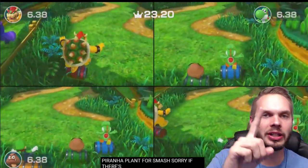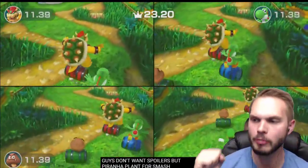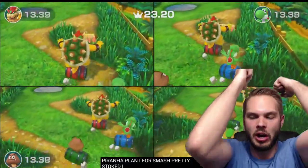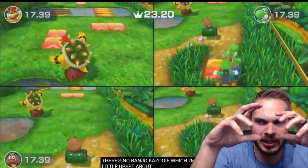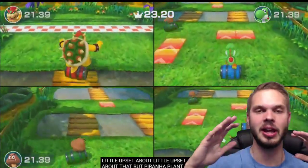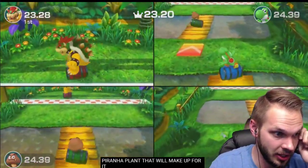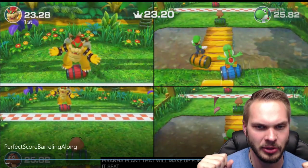Tip number one: anchor your arms down. I have an armchair where I put my elbows on a rest, and that way just my hands will move instead of my entire arms. Because some people are doing all this crazy stuff and they can't actually control the controller.